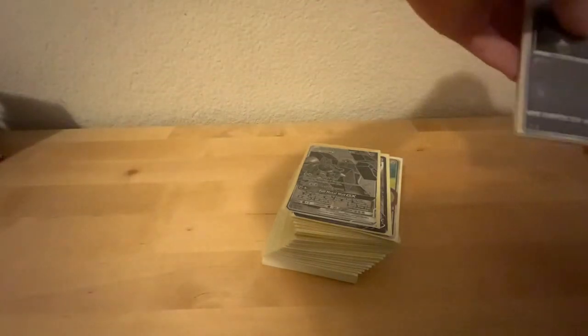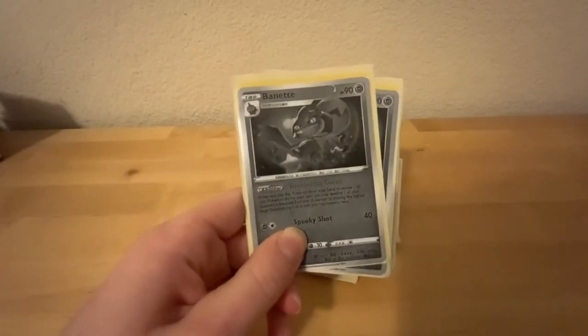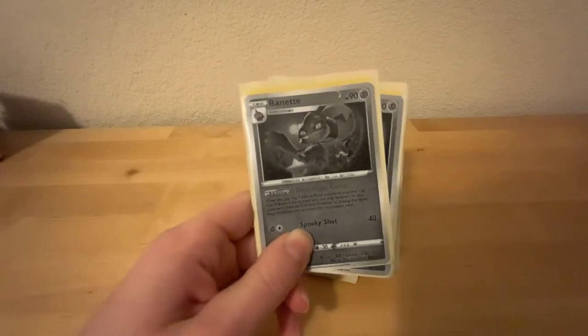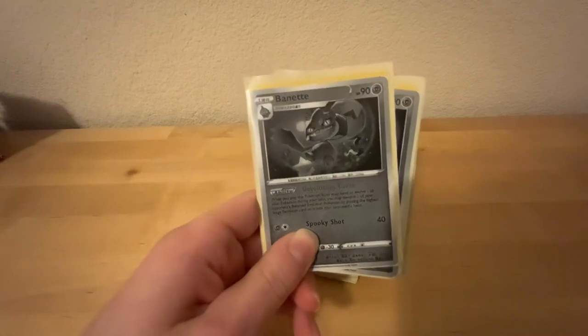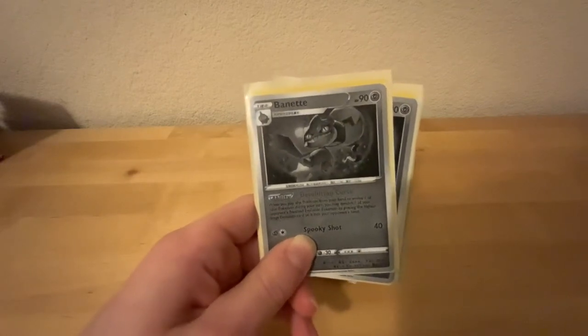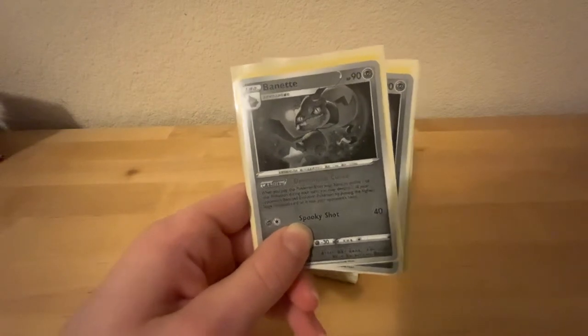The Sableye is new in Vivid Voltage. It has an ability called Curse of De-Evolution. You can place Pokemon from your hand to evolve one of your Pokemon during your turn. You may devolve one of your opponent's bench Pokemon, putting the higher stage evolution card on it into your opponent's hand.